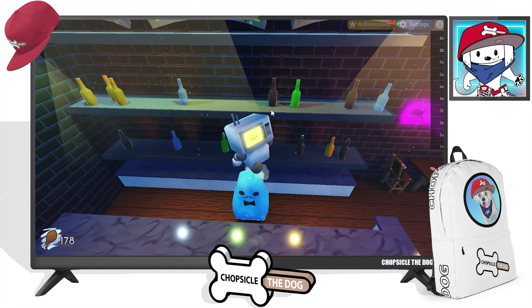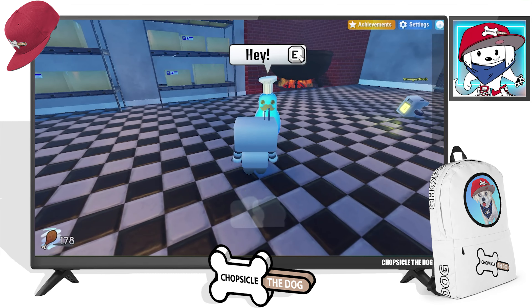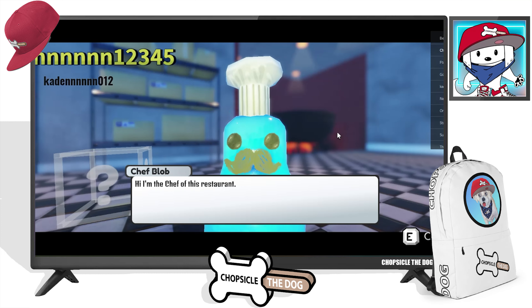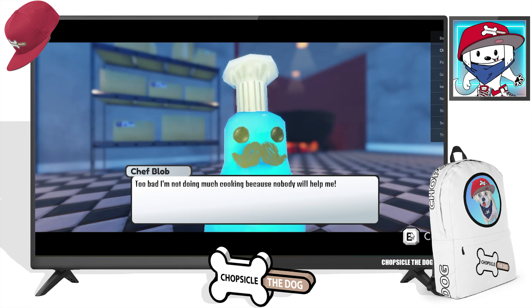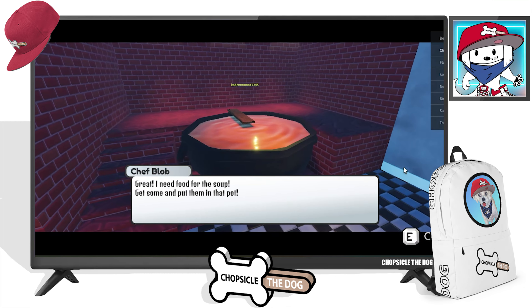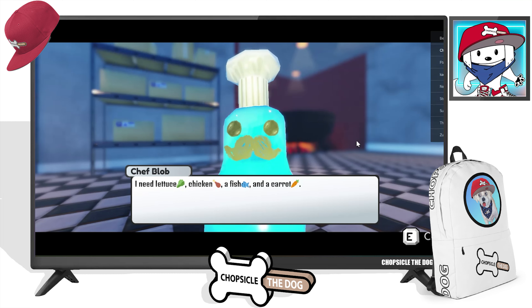I can bounce on this guy's head but I can't talk to him — I thought bartenders, like, half their job was talking to people. Here we are at Chef Blob — he's got the mustache, I think this might be the Mario of this world. 'Hi, I'm the chef at this restaurant. Too bad I'm not doing much cooking because nobody will help me.' I'll help! 'Great. I need food for the soup — lettuce, a chicken, a fish, and a carrot. Good luck.'